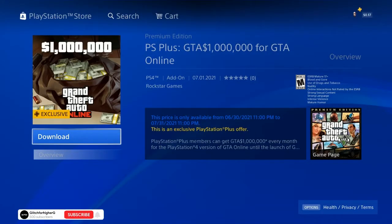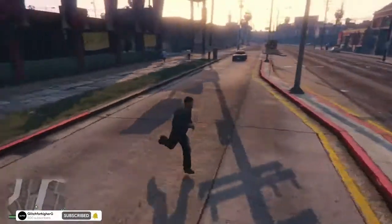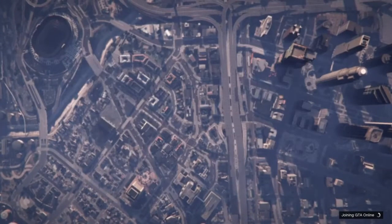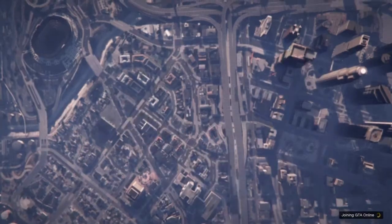Once you click on download on the $1 million add-on, you go to GTA Online. It won't pop up on your screen that you got a million dollars like it used to — it'll go straight into your account.